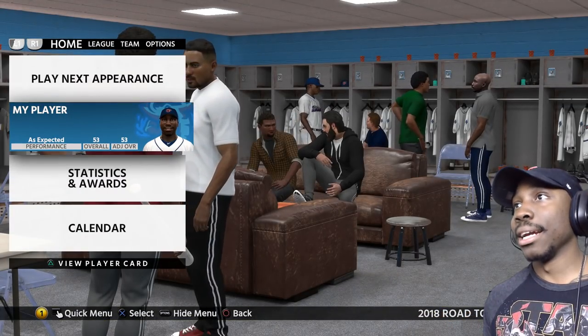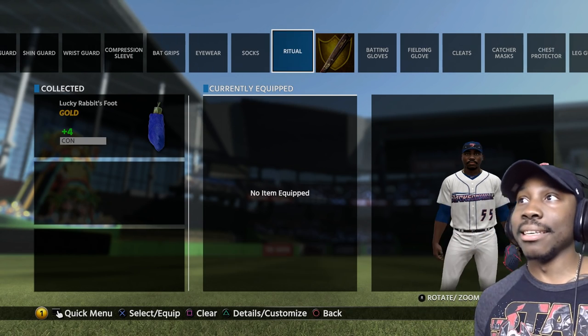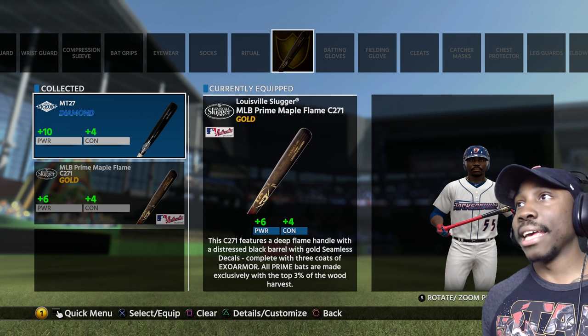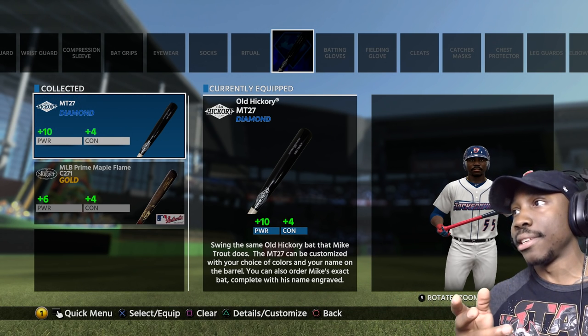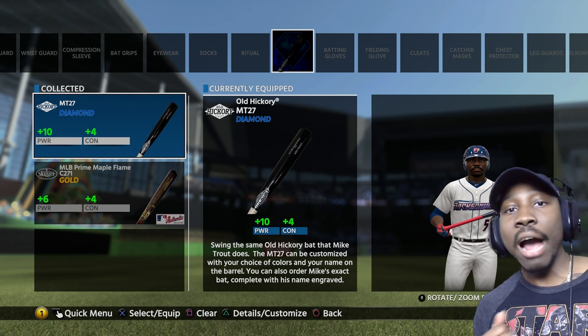So I am going to come over here and improve some of my equipment. I ended up buying some diamond gear, so I wanted to check it out with you guys. As far as the bat, I ended up getting this one right here — the Hickory MT-27. This is the bat that my boy Mike Trout uses.